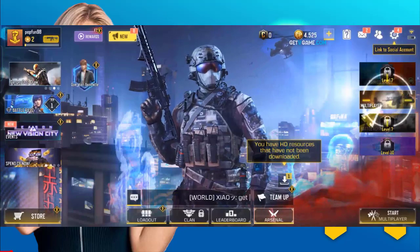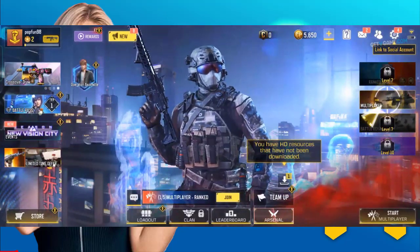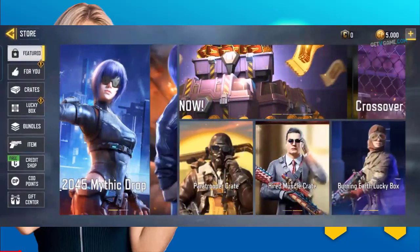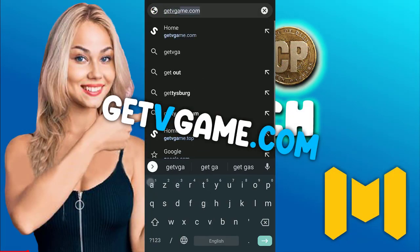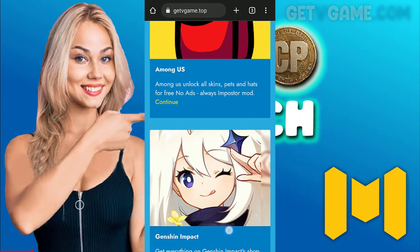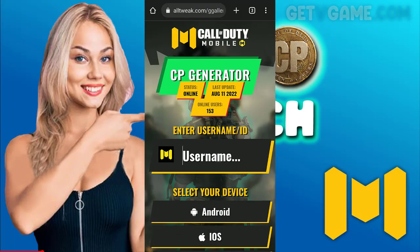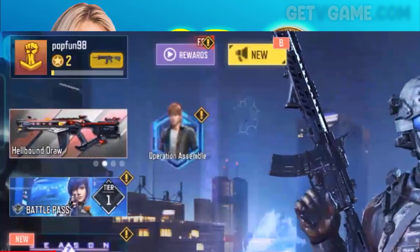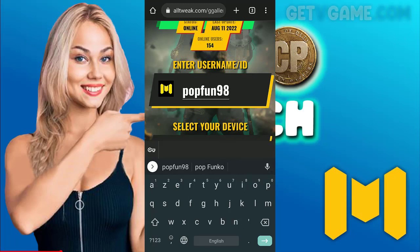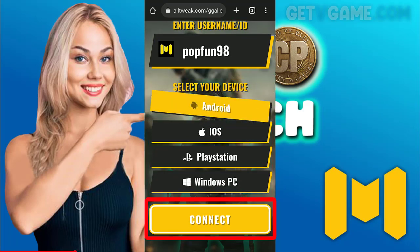So just follow my steps. First, go to this website getvgame.com, then search for Call of Duty CP coins. This is the tool that we are using to get the CP coins for zero dollars. We will type our username or game ID, then we will select our device — for me I have an Android — then click continue.